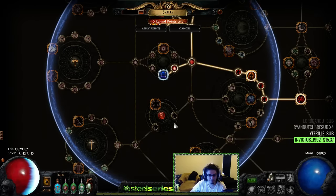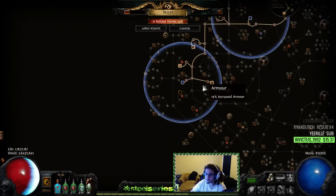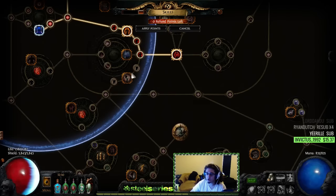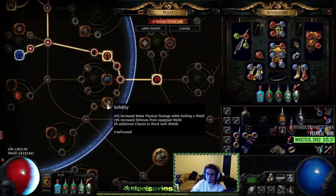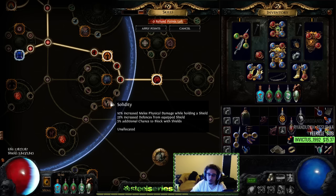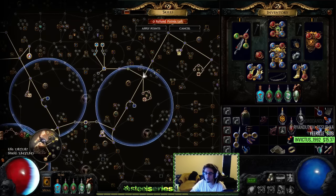I'm thinking of maybe grabbing Juggernaut for extra armor — I can't get it right now because of points, but it's something to think about. I'll also grab Solidity once I get a new shield that is not Rise of the Phoenix, because this will give me block chance. With this setup with Rumi's on, I'll have 65% chance to block, and I get a little bit of extra shield defenses from an ES shield.